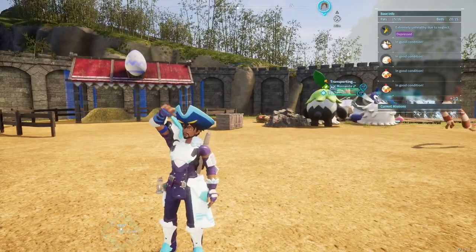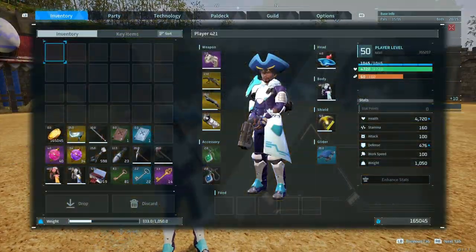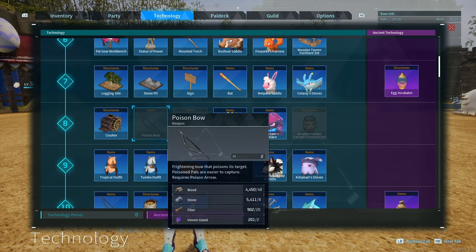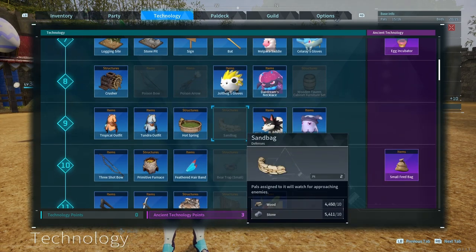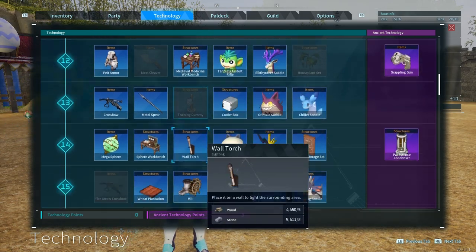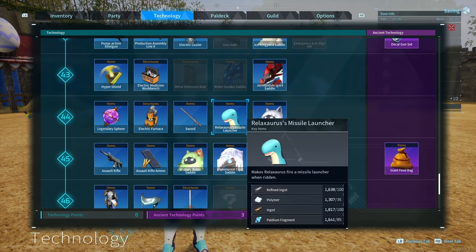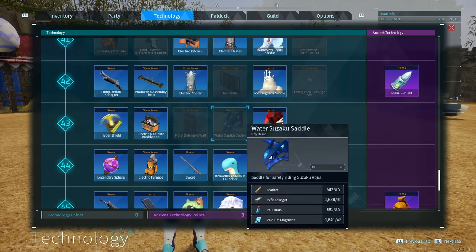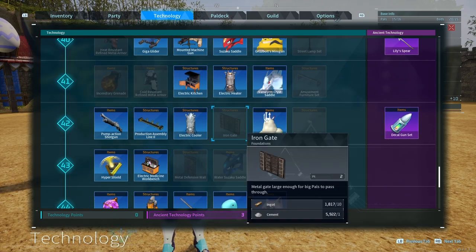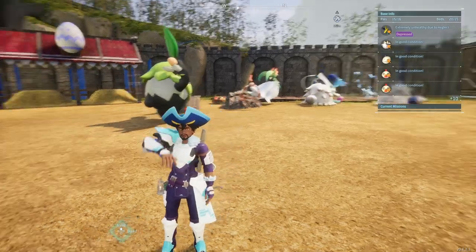Hello everyone, this is Ruby again, welcome to my channel. In this video today we'll be talking about how to get all your technology schematics unlocked — basically having enough technology points to unlock all of them. As you can see right now on mine, I do not have enough. I have zero technology points left even though I'm level 50, and there is still a ton of things to unlock, like saddles and walls and furniture pieces.